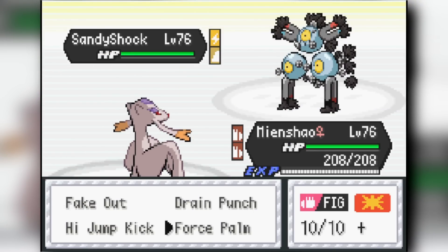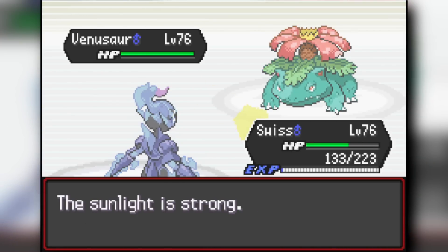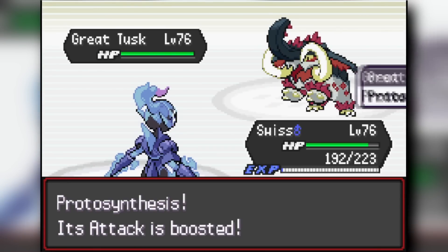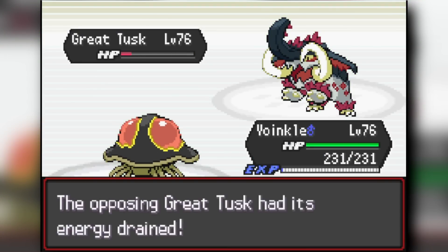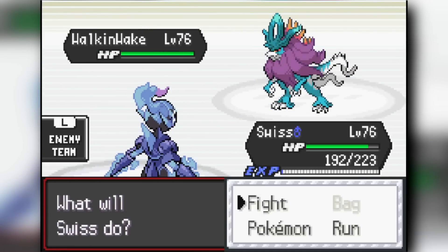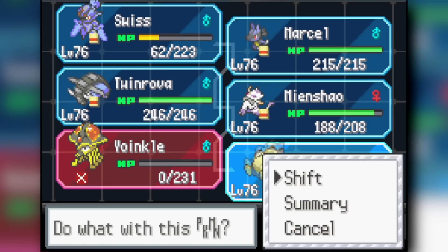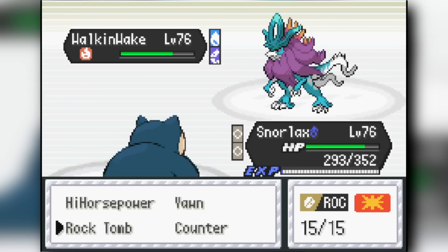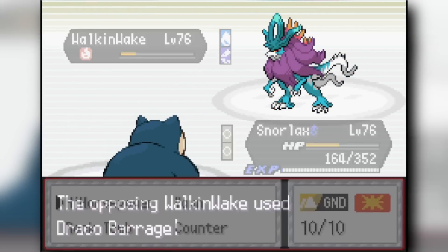Ceruledge's Bitter Blade and Shadow Strike knocked out Venusaur easily. I switched to Toadscruel against Great Tusk but got knocked out, then Ceruledge critted with Shadow Sneak to finish it. His Walking Wake used Draco Barrage but I got a Willow Wisp off. Ceruledge tanked hits surprisingly well. I switched to Snorlax — the only time I ever used it — caught for the Leftovers, but I ended up knocking out Walking Wake with it. Blaine's Holo came out, incredibly annoying.